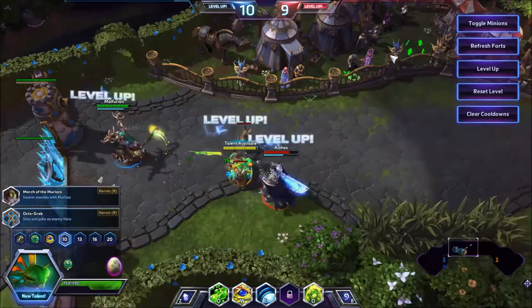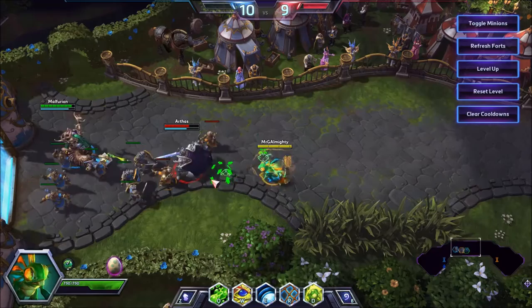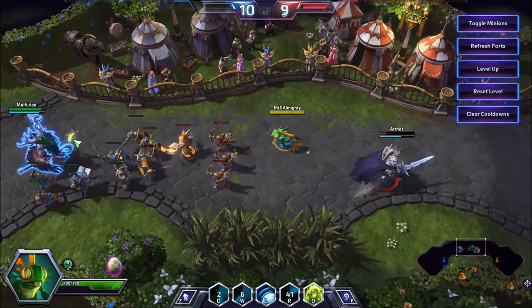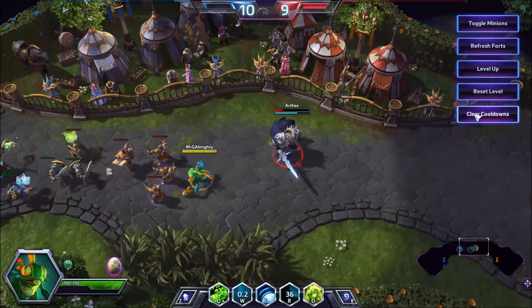The ult I would recommend in this build at level 10 is Octograb for the following combo. If you run up to someone who's on their own, you can Slime, W, and grab. If you do it in one motion, your stun will run out and then they'll get hit by the Pufferfish 99% of the time. If you want to guarantee that hit, you throw W down and then wait — so basically, to land that combo all the time, you throw down the Pufferfish, wait for it to bounce, and then cast your ult on them.